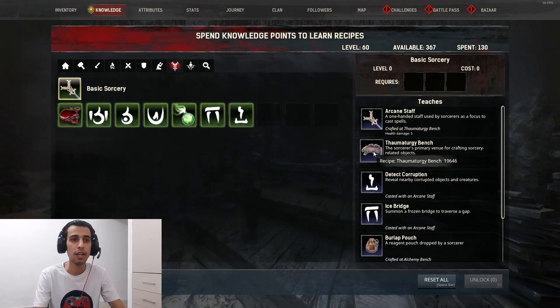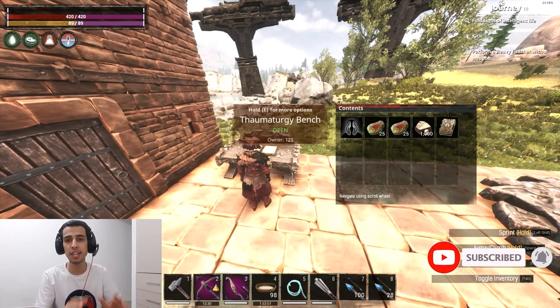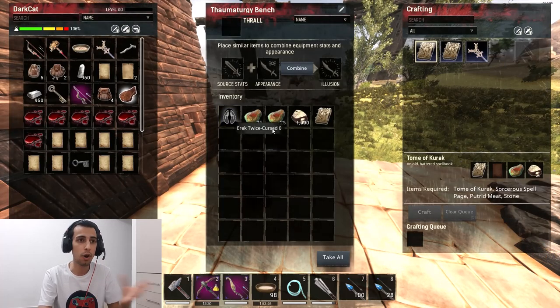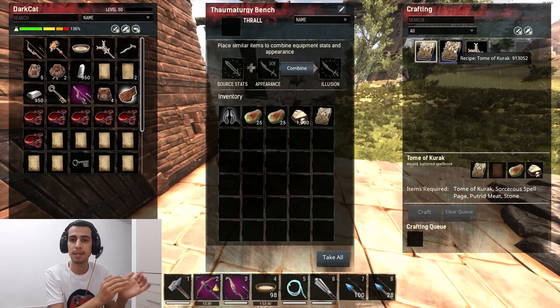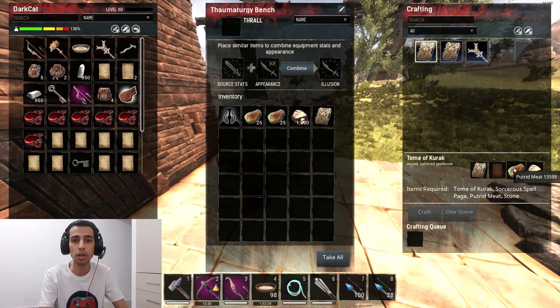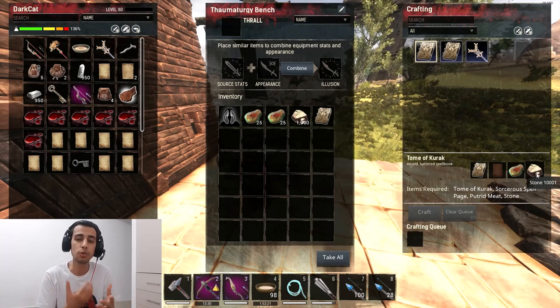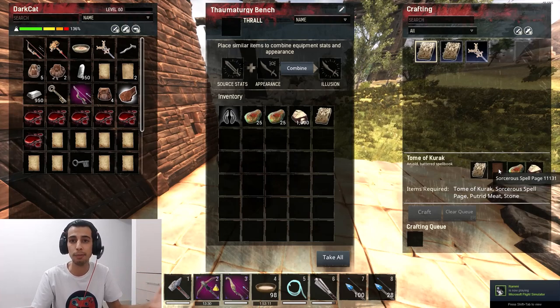When you make this table on your base, access it and you're gonna see the book on the table. Click on the spell at the top and it gives you a step-by-step, book-by-book process. When you make this box you're gonna learn a new spell or unlock a new bench. It's gonna ask you for raw materials like putrid meat or stone — the first spell is very cheap to learn.